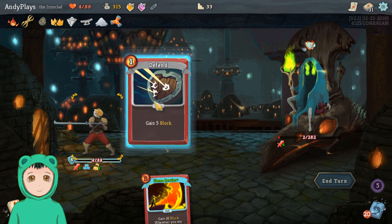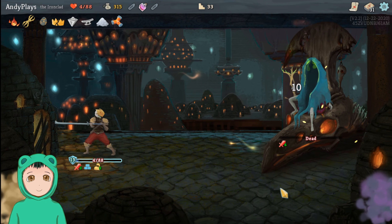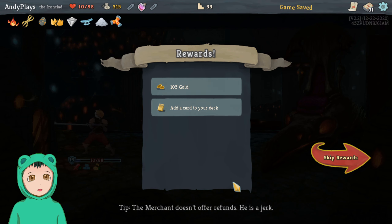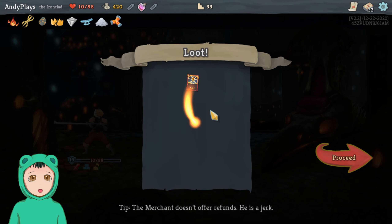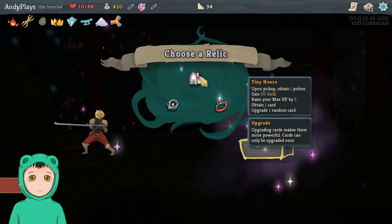Game block — do I... yeah, let's just end this. I'm pretty sure I misplayed a couple of times, wasted a potion here or there, but it is what it is. We got Impervious: gain 30 block, exhaust.